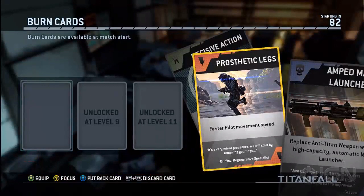So choose whatever card you want and put it in that slot. However, once you've gotten level 9 and level 11, you have access to three burn cards at once.